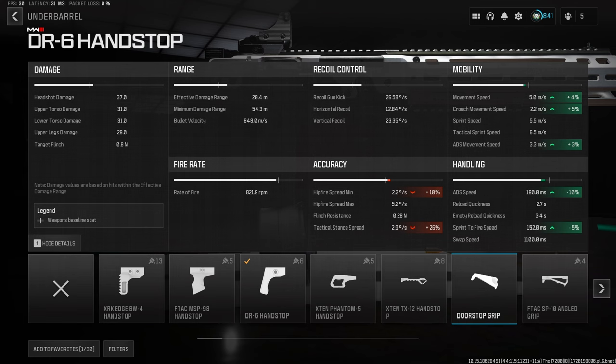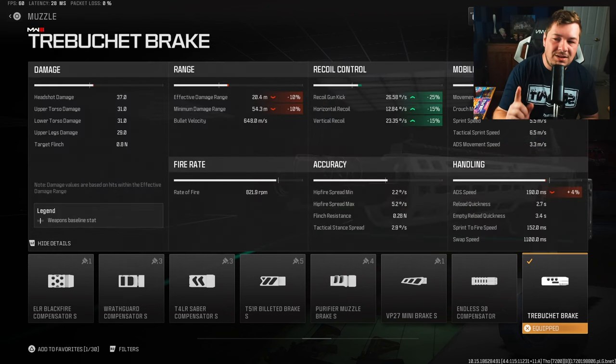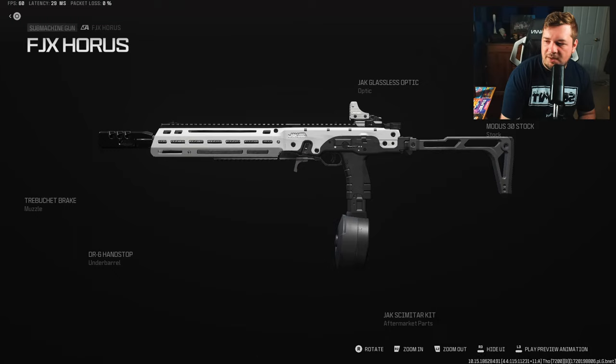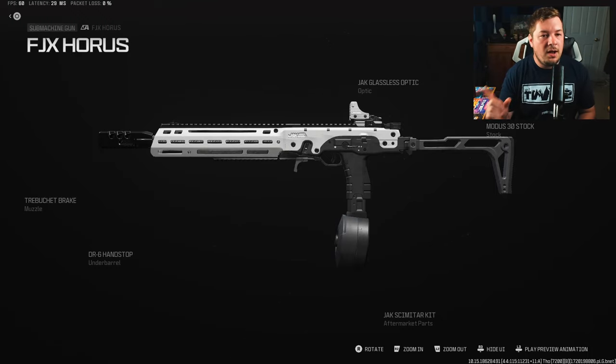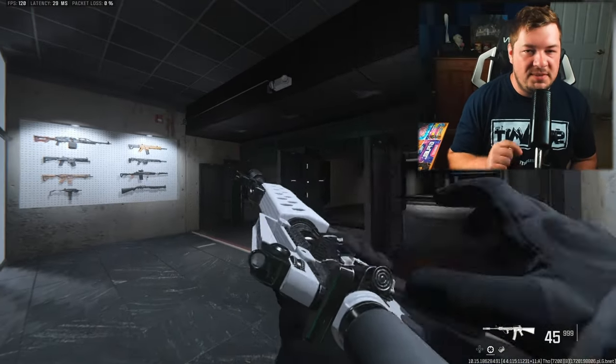We're getting back on track with fast-paced SMG-like handling, though still not as fast as the original FJX Horus. The final attachment is the Trebuchet Brake for gun kick and recoil control — 25% gun kick and 15% horizontal and vertical recoil control. I've actually hit 50-meter long shots with this because of how well the Jack Scimitar kit locks down recoil. It reminds me of the Jack BFB muzzle without all the sacrifices. If you want me to do a full gameplay video on this, let me know in the comments.